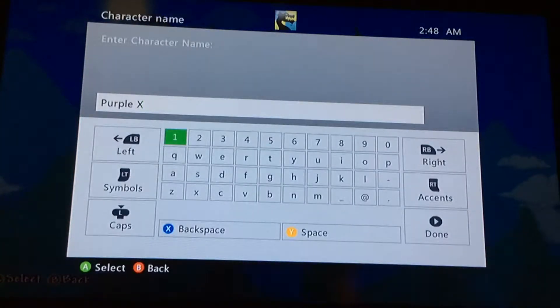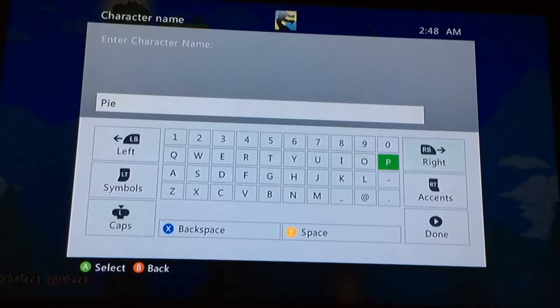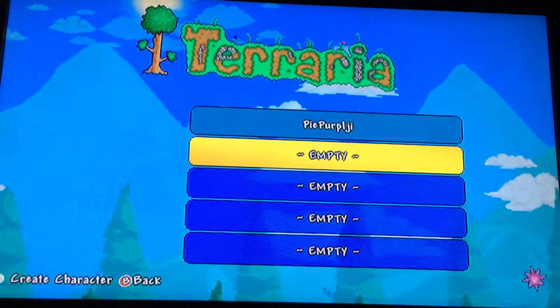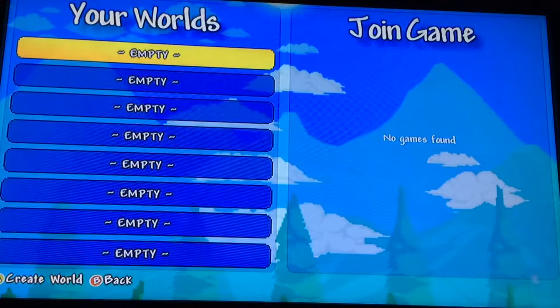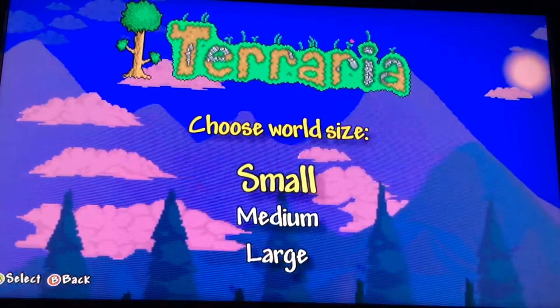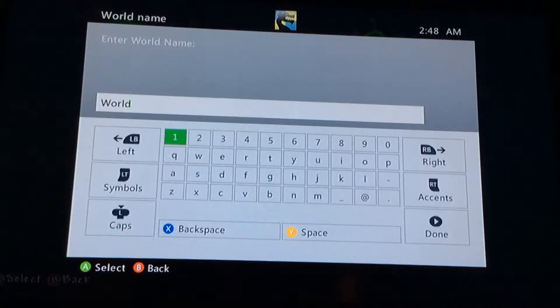Let's get into this game — I've wasted two minutes already. Let's enter our character name. Okay, our world — large world — we want a big large world.